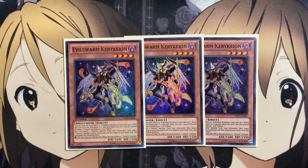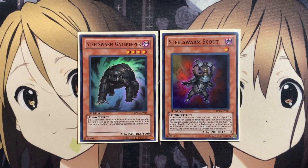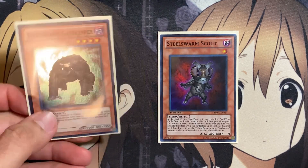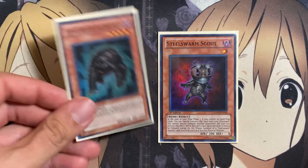For the lower numbers, I run one copy of Steel Swarm Gatekeeper and one copy of Steel Swarm Scout. At the start of your main phase one with Scout, if you control no spell or trap cards, you can special summon this card from your graveyard. You cannot special summon another monster the turn you activate this effect, and it cannot be tributed except for a Steel Swarm monster. It's just an easy special summon — we do run continuous spells and traps, but Scout is useful when you need that one additional monster resource after your back row has been cleared. Steel Swarm Gatekeeper, if a Steel Swarm monster is tribute summoned while Gatekeeper is face-up, you can normal summon or set one additional monster that turn. Cards like Infestation Ripples can bring out Gatekeeper to make use of its own effects.